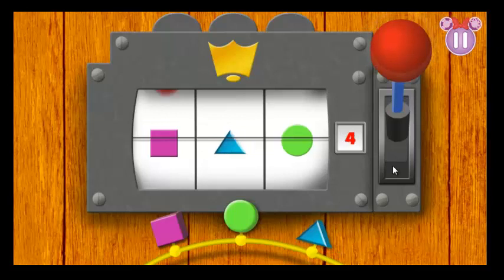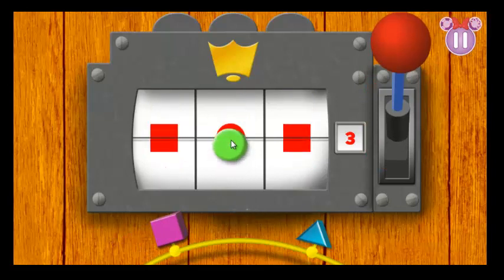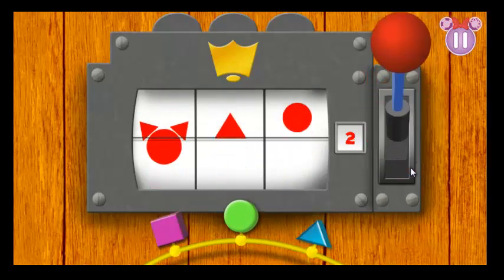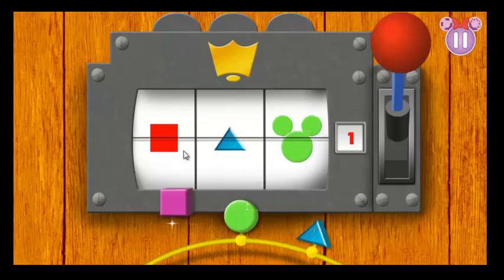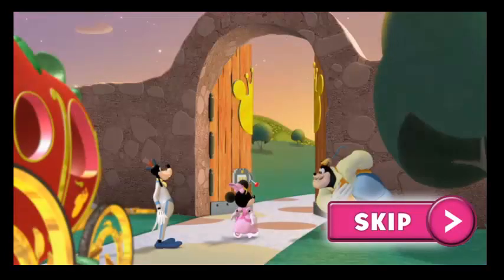Great job! Now click the lever to bring in the next pattern! Moo-ray! You most definitely made that look easy! Wow, only one more pattern to match! You did it! You unlocked the gate! Finally! Minirella has made it to the castle!